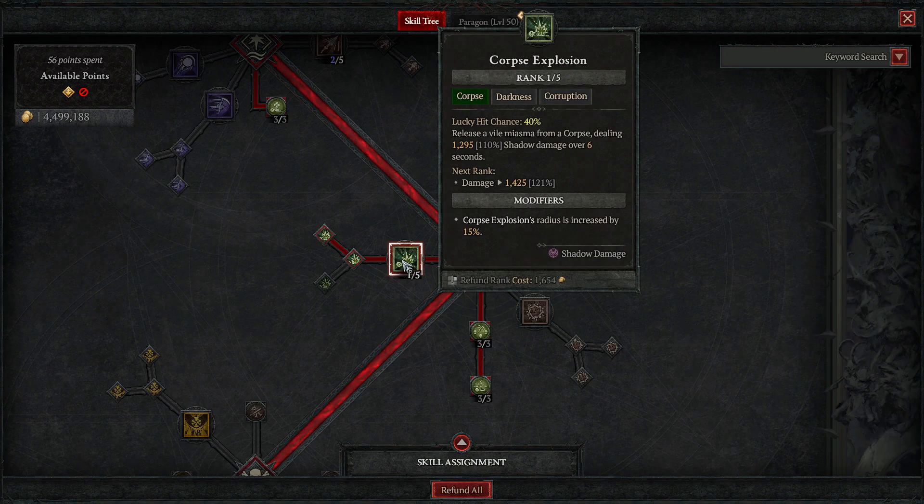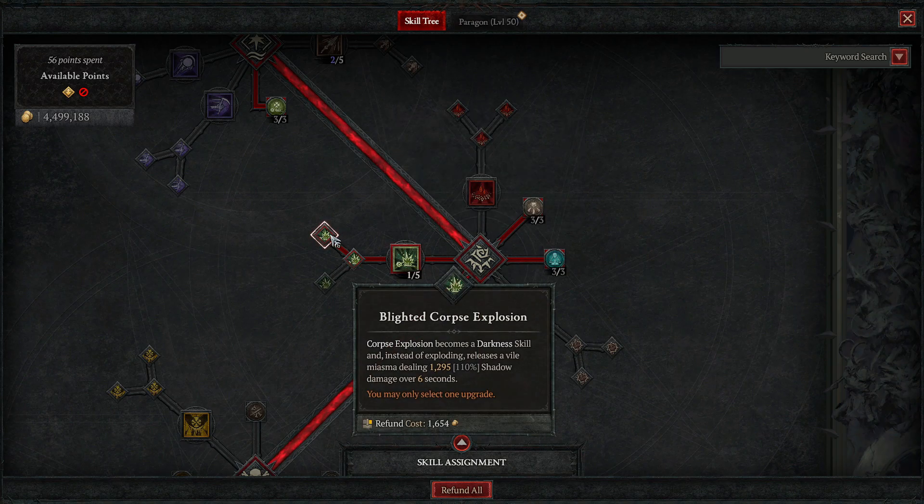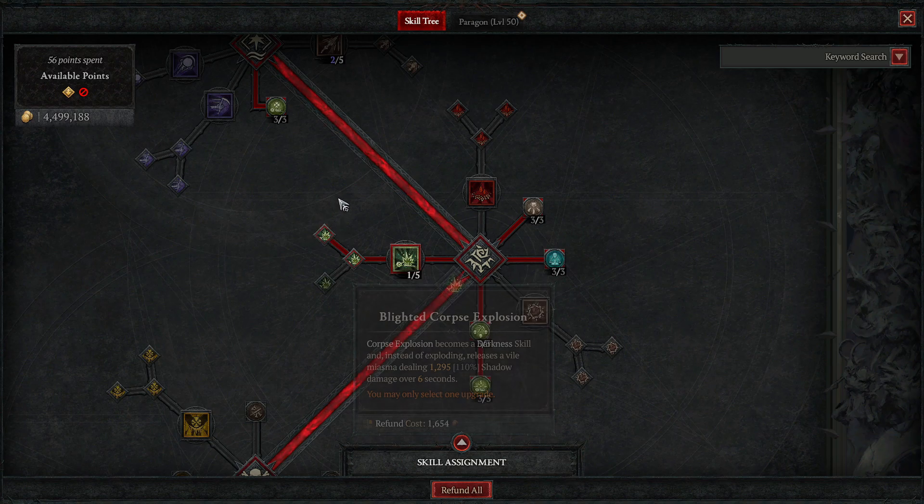Corpse Explosion is one of the best pieces of this build. Instead of just being an explosion, we're taking the upgrade that turns it into a miasma that sits on the ground and deals damage over time. This is really good — you put it down on top of a boss or elite and they just take damage. It's only six seconds, so it's a great burst window. Especially when you stun a boss and drop miasma — very, very good damage.